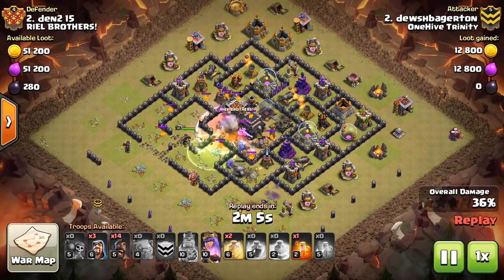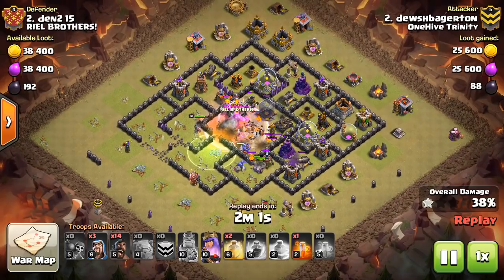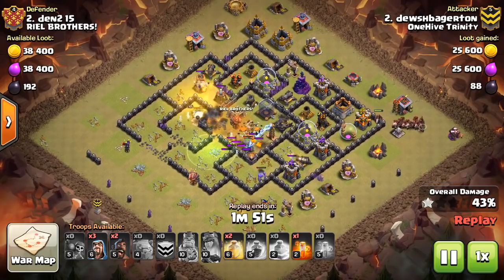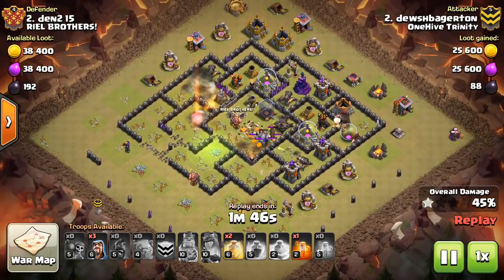He comes through the base. I like how he used a few wizards to back up the queen just to help deal with the CC troops. It was a hound, but it could have been a dragon or something else. That way the hound goes down quicker and the queen's ability is not wasted on it. She's able to grab about two or three defenses with her ability, especially a bomb tower, which is pretty important, before she goes down.